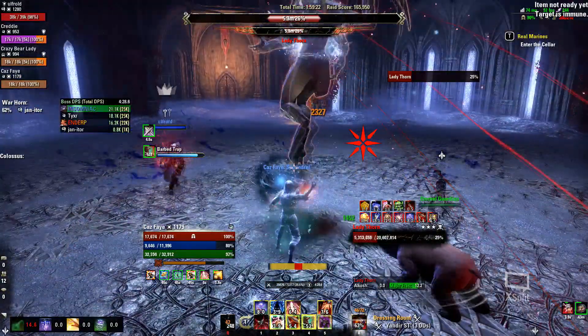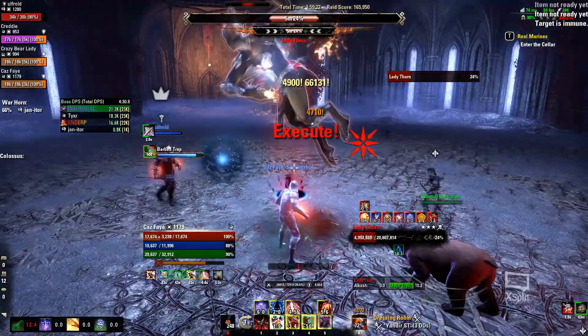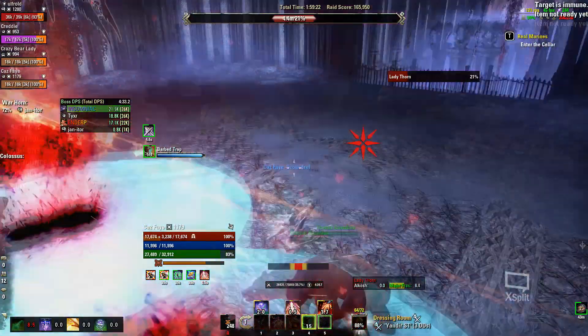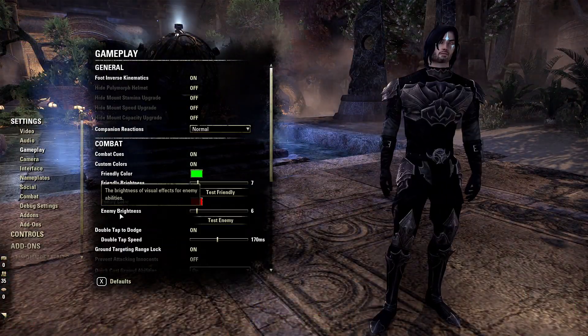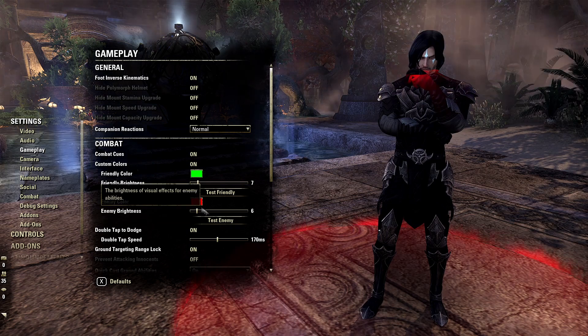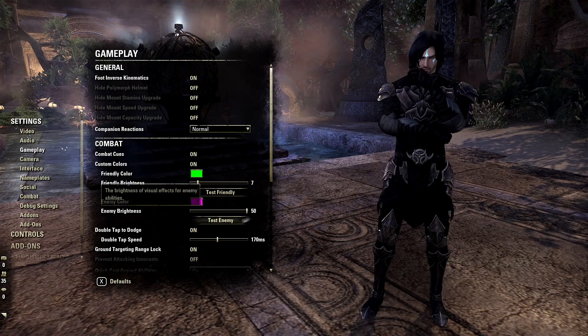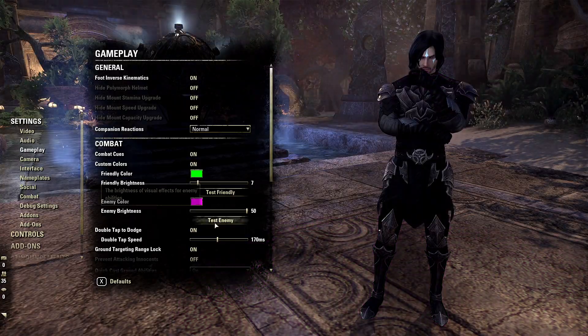Also look out for red AoE. Never stand in them since they will cause you unnecessary harm, and your healer is going to thank you for reducing the incoming damage. To make AoEs more visible I highly recommend turning up the brightness in the gameplay tab of your settings and changing the hue to something you can see on any terrain, like for example a bright pink.